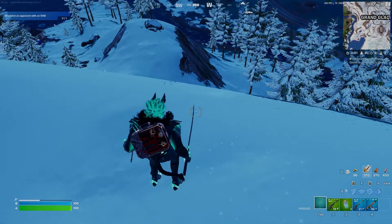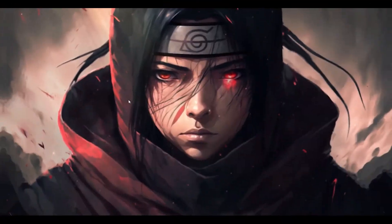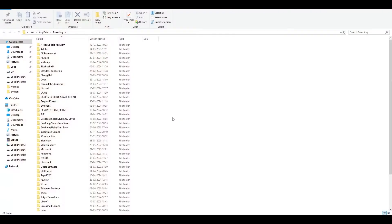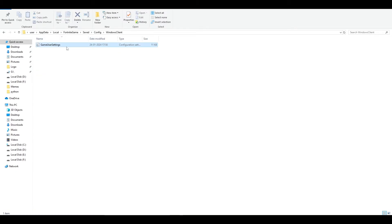The last step addresses the possibility that the problem is with your account and not the PlayStation. For this, download Fortnite on your PC, then type the command %appdata% and hit OK. Go to AppData, then Local, and find the Fortnite game folder. Navigate to Saved, Config, WindowsClient, and locate the GameUserSettings file. This file is generated when you install Fortnite for the first time and play a match. Delete this file permanently.